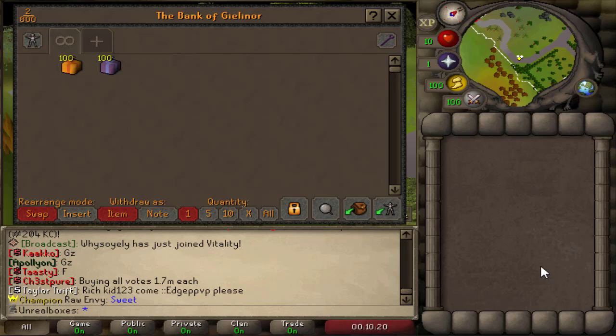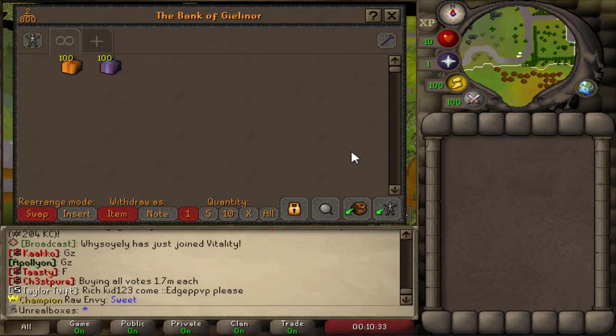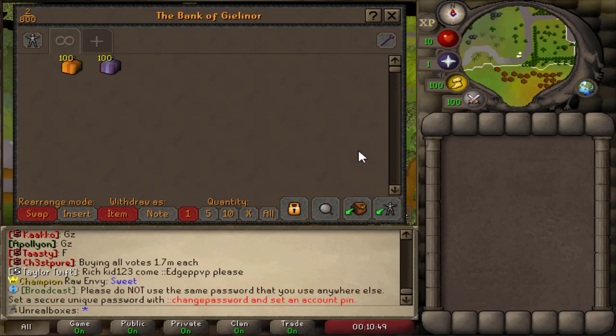Alright guys, welcome back — we are back on Vitality and we are doing a new video I've never done before. I'm doing an opening video: a hundred mystery boxes regular and a hundred super mystery boxes. This video will have a giveaway — we're giving away two super mystery boxes and an AGS. To win, just like this video, comment your in-game name, and make sure you're subscribed.